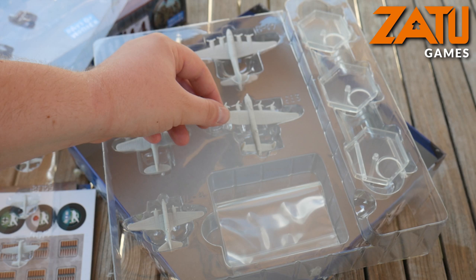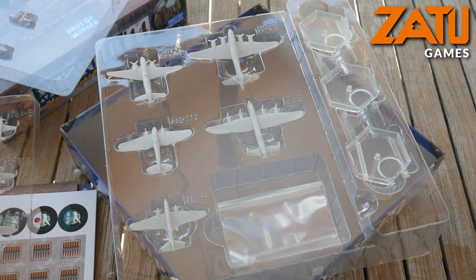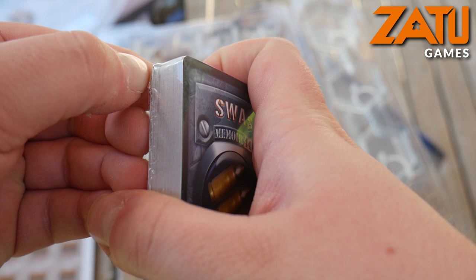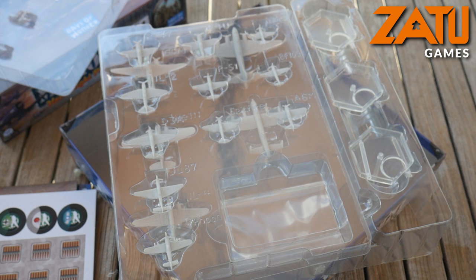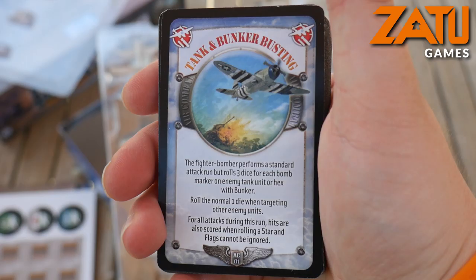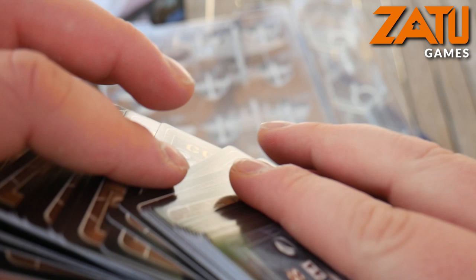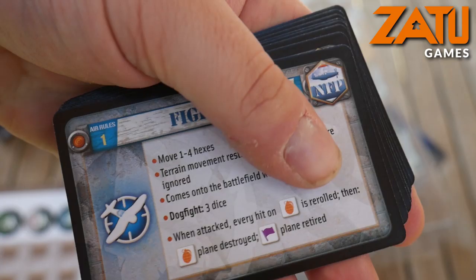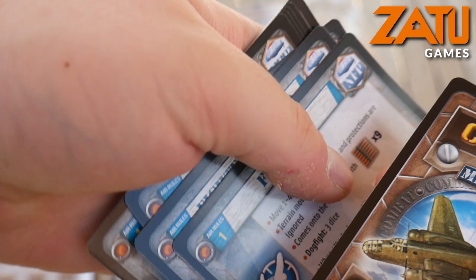I'm looking forward to adding these into the game. There are a fair amount of models with the game so you're not going to have a lack of them. Now we have a deck of cards — these are the air combat cards. They show you the different fighter, bomber and bomber types, and obviously there's a set for each player, this being a two-player game.